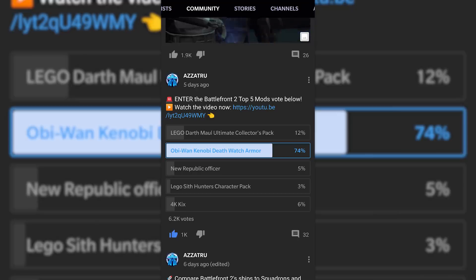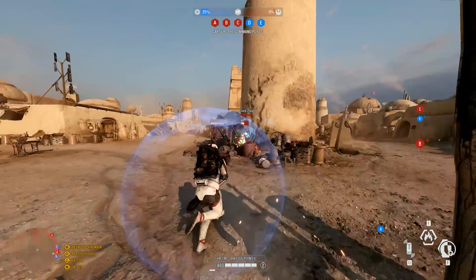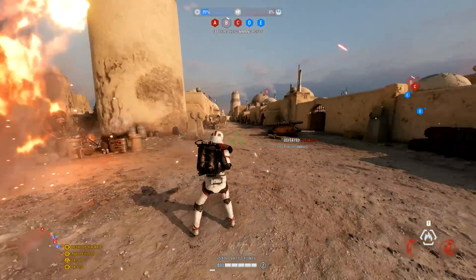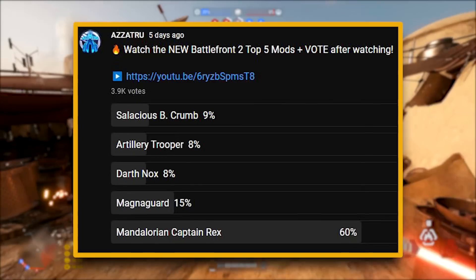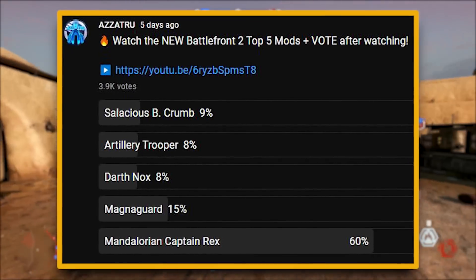Let's take a look at the results of last week's poll — 4,000 of you voted. The winner with 60% was the Mandalorian Captain Rex mod. In 2nd place was the Magna Guard with 15%, in 3rd place Salacious B. Crumb at 9%, and in 4th position Darth Nox and the Artillery Trooper with 8% — so it was pretty close.